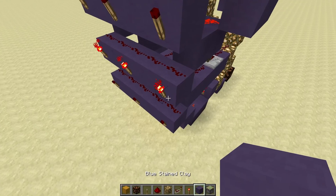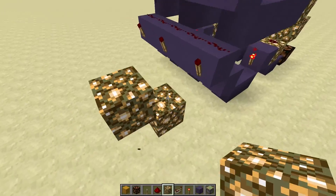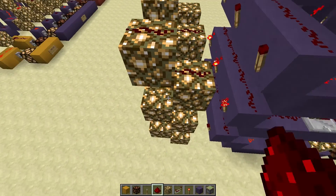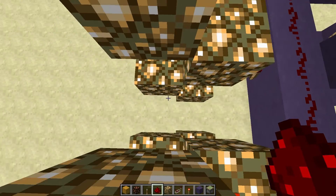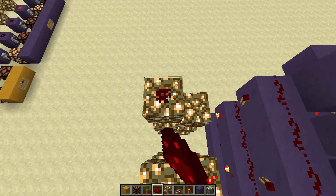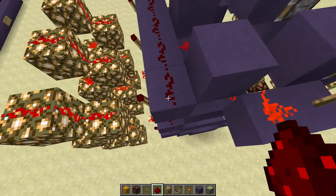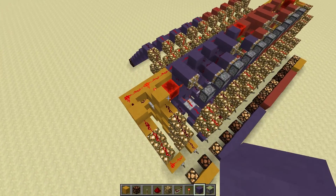Now what you want to do is build the outputs — bring these out here a little bit. Once you've got the glowstone towers you can just place redstone on top of them. Half slabs work exactly the same as glowstone, so use whichever you prefer — I'm not sure if sea lanterns work, that might be one to check. So we've now got all our outputs. At the moment we're selecting every single process, so what we want to do is invert all these, and this is where the decoder comes in.